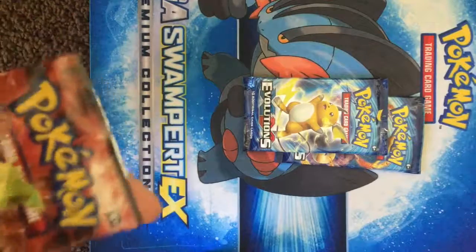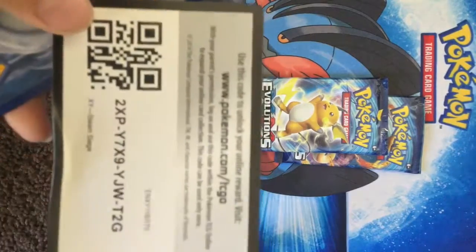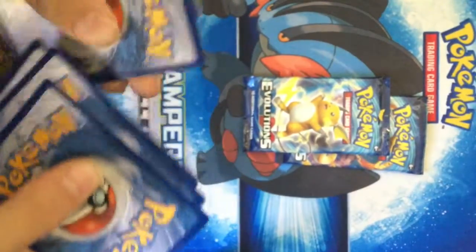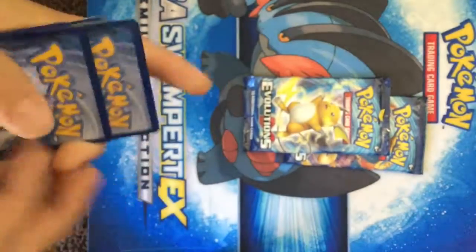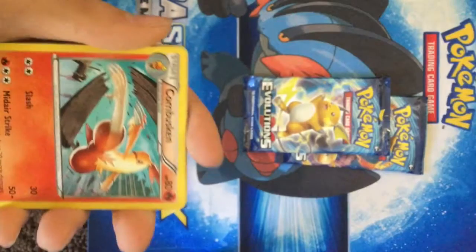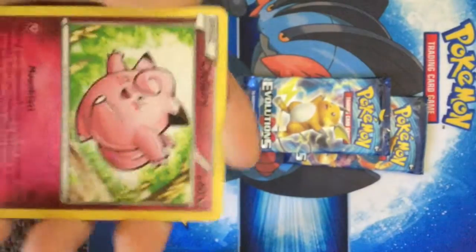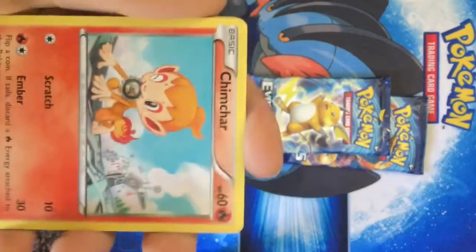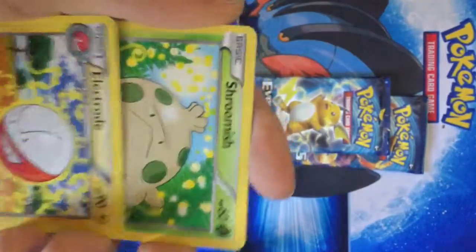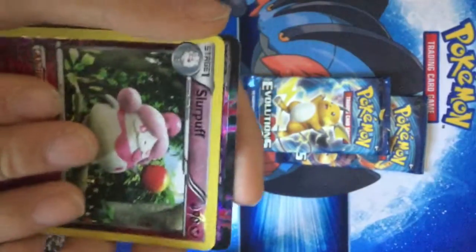Dang, that sounds easy to open. Oh, I think I feel something — Fighting Stadium. A Combusken, Pangoro, Chimchar, Nosepass, Electrode, Shroomish, reverse Slurpuff, and a rare — I know I felt something.